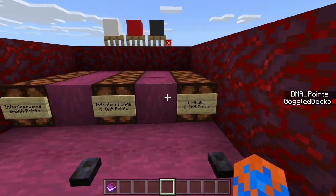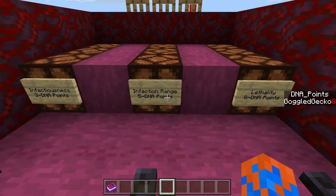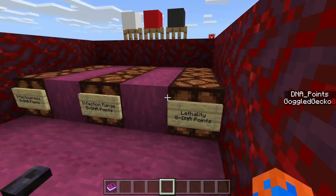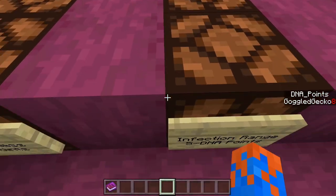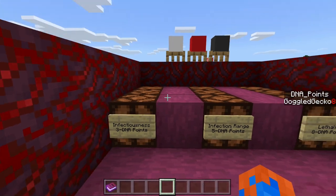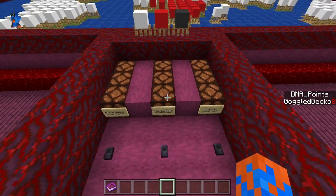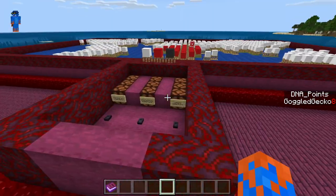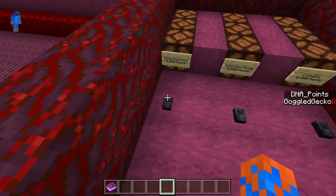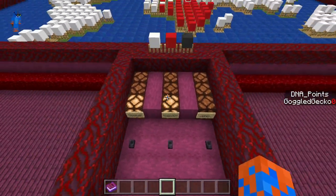If we collect a few DNA points, we can go to the upgrade window. From here we can upgrade the infectiousness, the infection range, and the lethality — they pretty much speak for themselves. The first one is how fast it spreads, the second is how far it can spread, and the last one is how fast it will kill infected people. So let's buy the infectiousness and the range, and as you can see we're now spreading over a larger area.